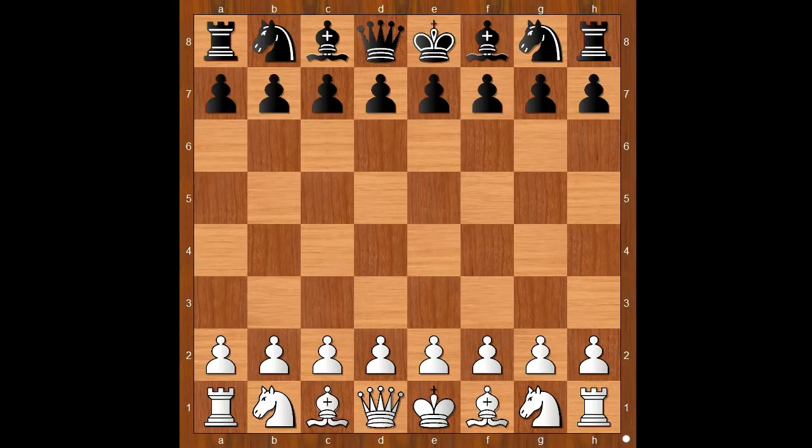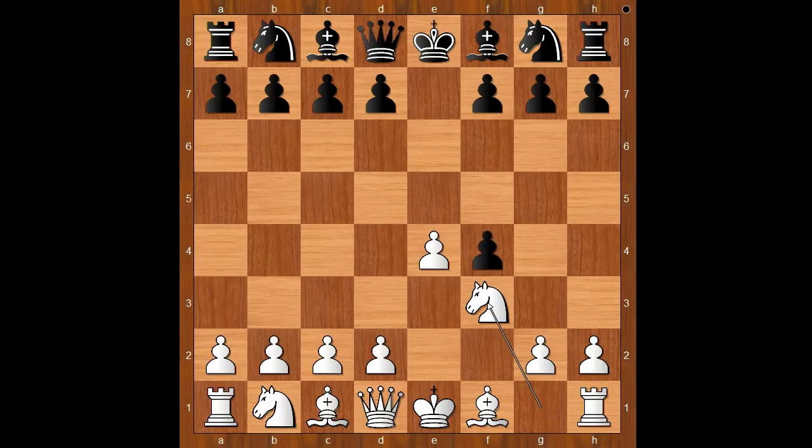McDonnell had the white pieces and he started with e4. Henry Bird played e5. f4 — the King's Gambit. Pawn takes pawn on f4, accepted. Knight to f3, the standard move.